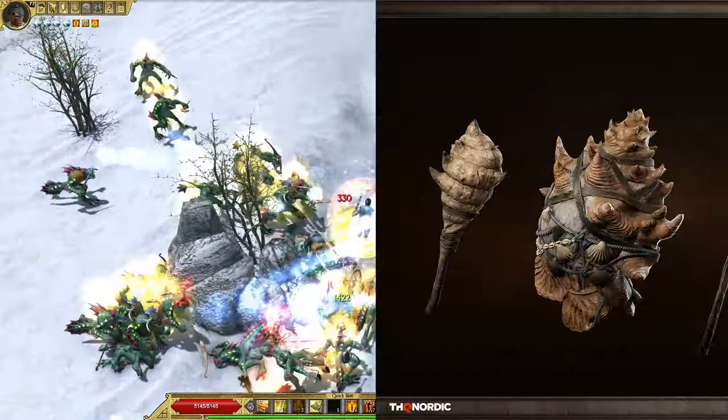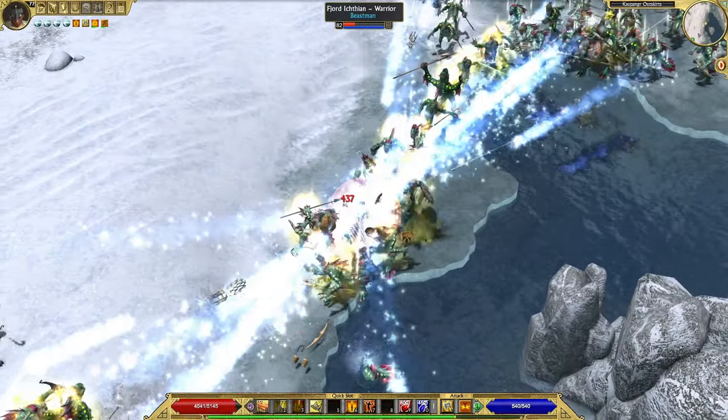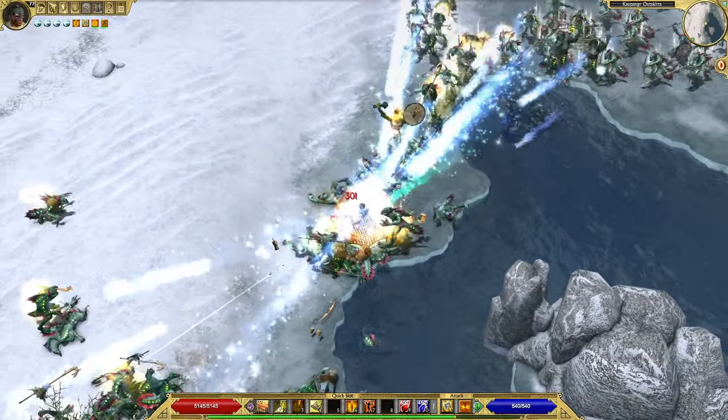The next image shows 3D weapon models of the Ichtian faction. In the GIFs we saw only the sorcerer's staff; the others, like the shield or the sword, were not used in any GIFs. The variety of weapons will make fighting the Ichtians more interesting — it would be a bit boring if each Ichtian had the same weapon set all the time.